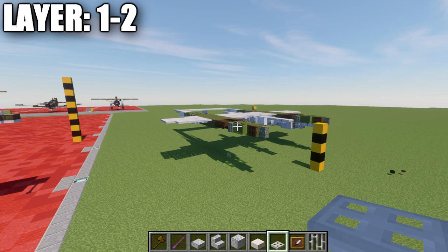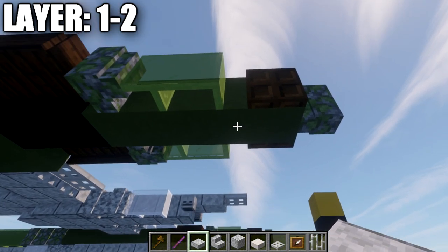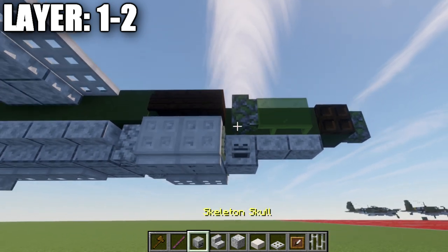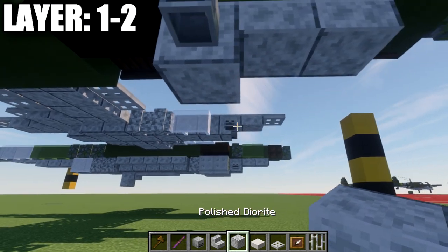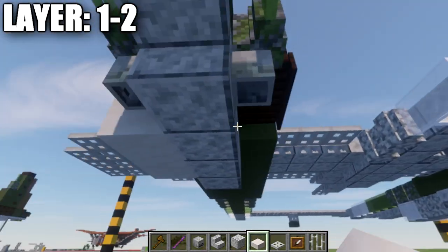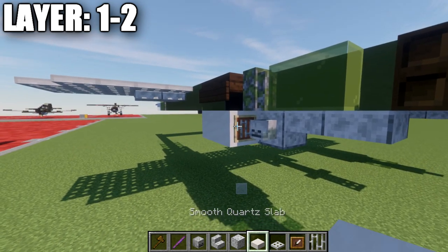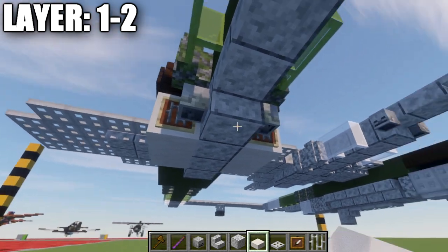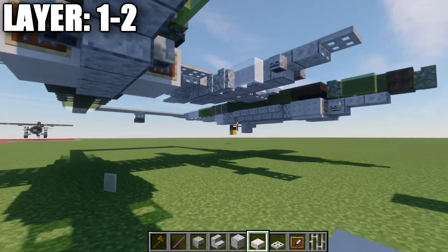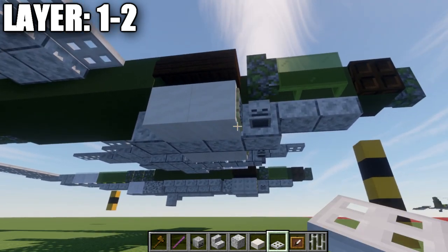Moving into layers one through two, going to the bottom of the aircraft, go to the second green terracotta block for the engine. Place a diorite top slab, followed by a second diorite top slab back from that. Then place a diorite full block, and on both sides place a skeleton skull on each end. After that, take diorite blocks and place one, two, and three blocks down the center. To the sides, place a smooth quartz full block on both sides, with an item frame on those full blocks containing an iron bar. Note: this item frame feature is Java only — on Bedrock you cannot place the item frame in the same space as the skeleton skull, so either remove the skull or skip the item frame.